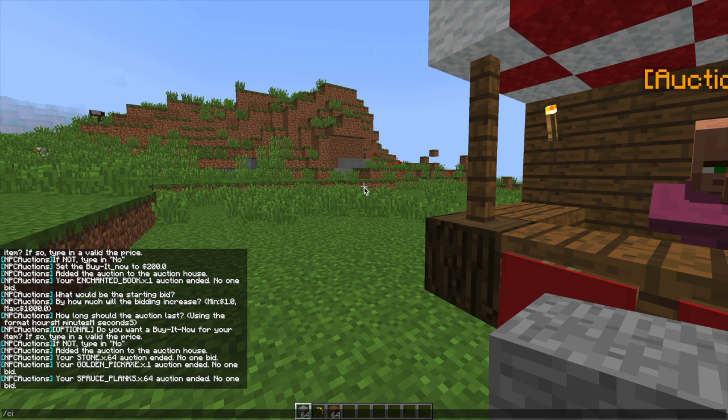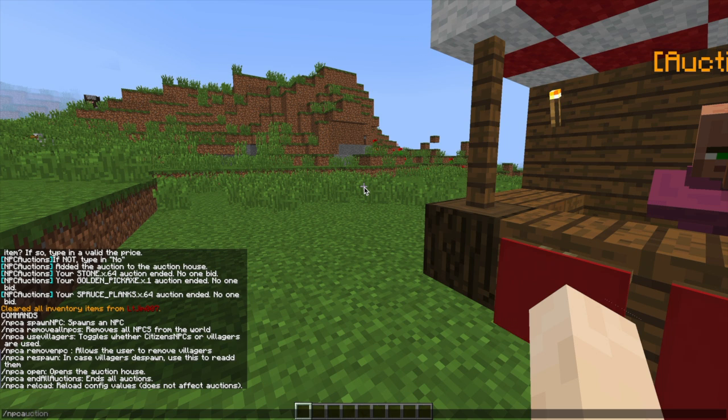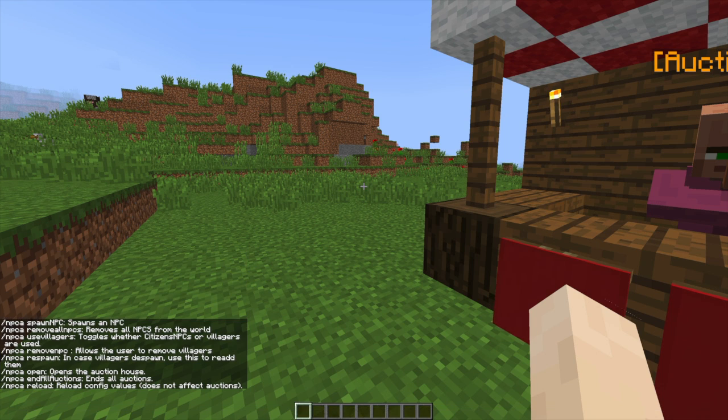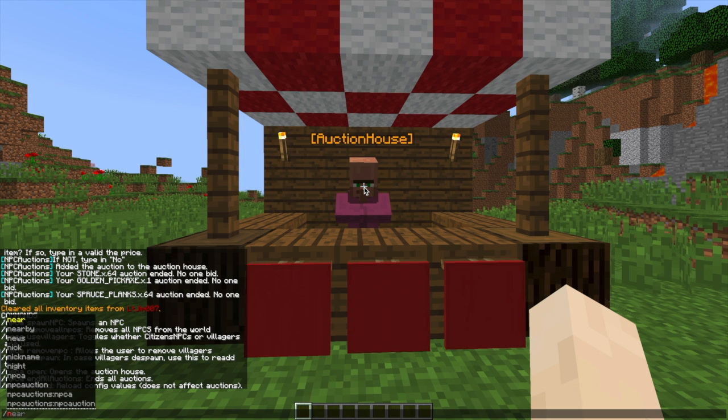The stone also finished at the same time, as did the planks. That is how the plugin works — it's really awesome and very easy to use. You can also use the /MPCA respawn command if you have problems with villagers that disappear, but that hasn't happened to me. That's pretty much everything in-game — let's look at the config file.